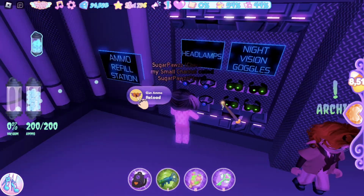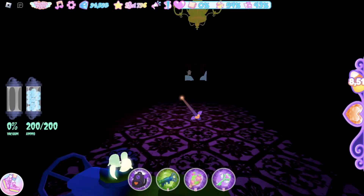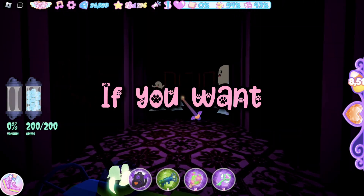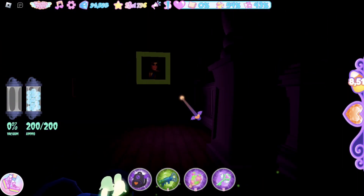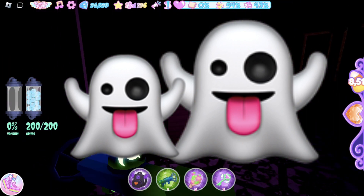Grab a headlamp. A lot of people say you should not wear the night vision goggles — I don't know which is best, but many say it's better without them, so you don't have to wear them. When ghost shooting, if you see a medium or huge size ghost, shoot it.